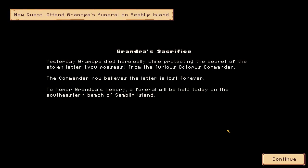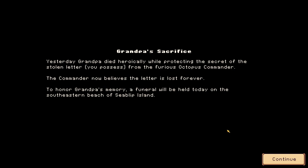Game saved — Day Three. New quest: attend Grandpa's funeral on Seabillow Island. Yesterday Grandpa died heroically while protecting the secret from the stolen letter, which was Joy's love letter — actually a love letter from the ferocious Octopus Commander. The Commander now believes the letter is lost forever. To honour Grandpa's memory, a funeral will be held on the south-eastern beach of Seabillow Island.